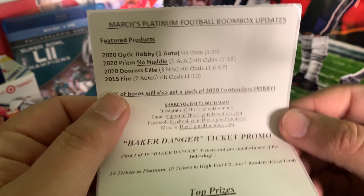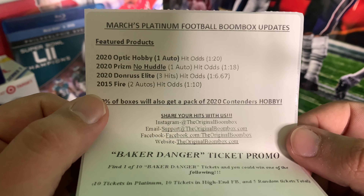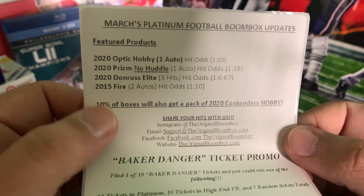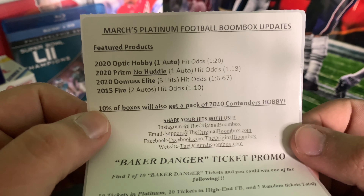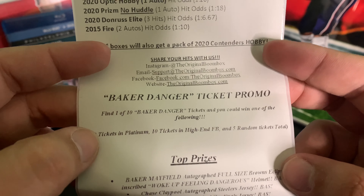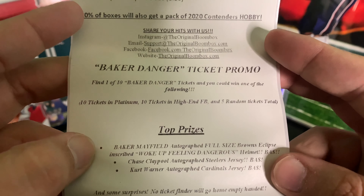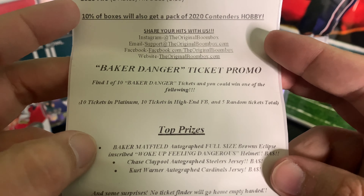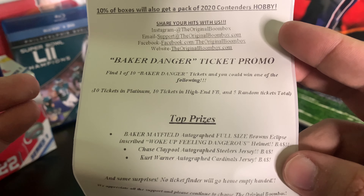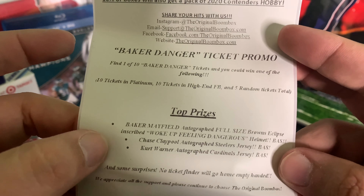Check out our list here. Got 2020 Optic Hobby — one auto, odds are slim. 2020 Prism No Huddle — again, odds are very slim, but these packs are pretty expensive. We got 2020 Donruss Elite, 2015 Fire. We got the Baker Danger Ticket promo — if you find a ticket, you could win a Baker Mayfield autographed full-size Browns Eclipse inscribed, 'Woke up feeling dangerous' helmet. So there's that.